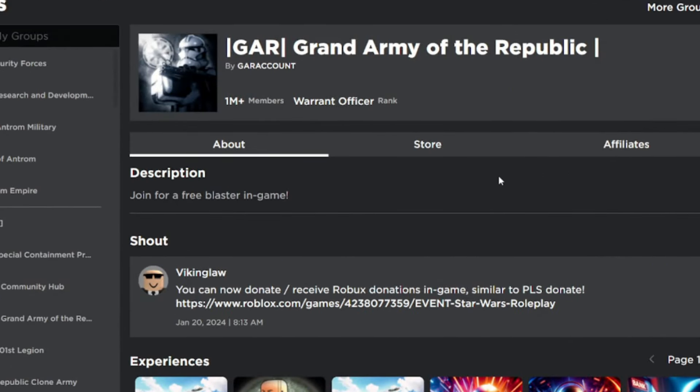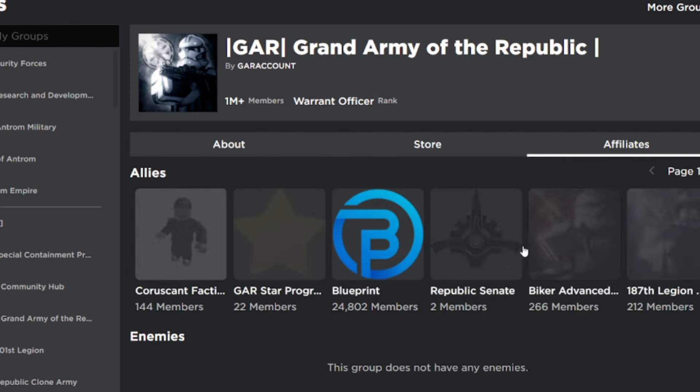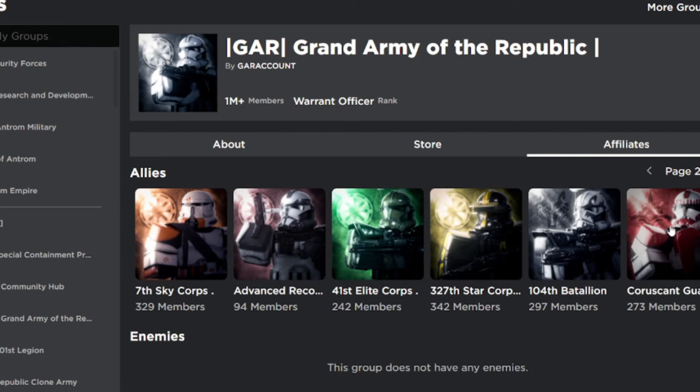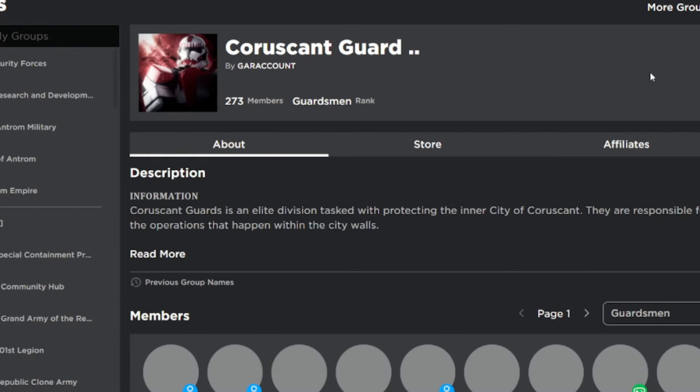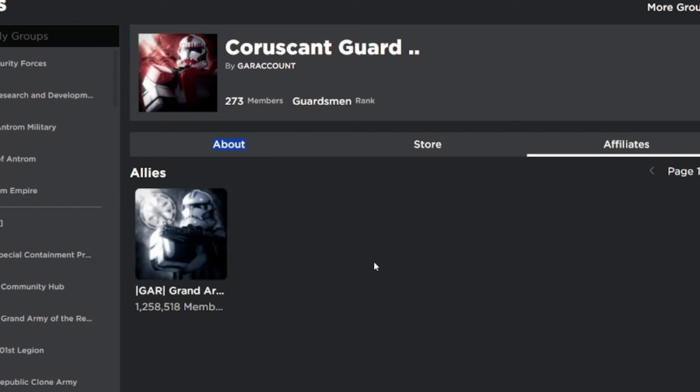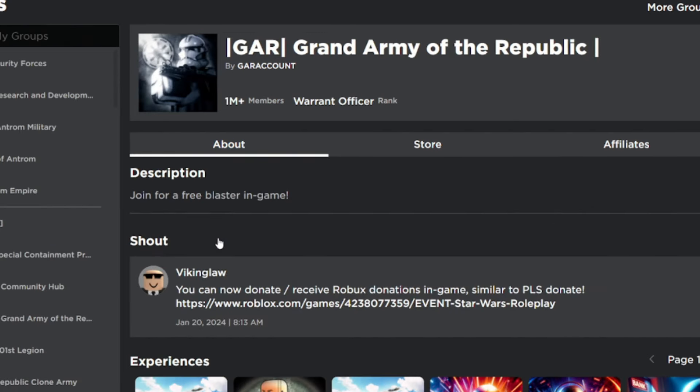Before we move on, a big misconception is that when you click on the Affiliates tab, you'll see all these divisions listed. People think you can just click on one of those groups and click the Join button to join the division without doing anything else. That is just not true - that's not how it works. You have to do some more things, which we'll get onto now.